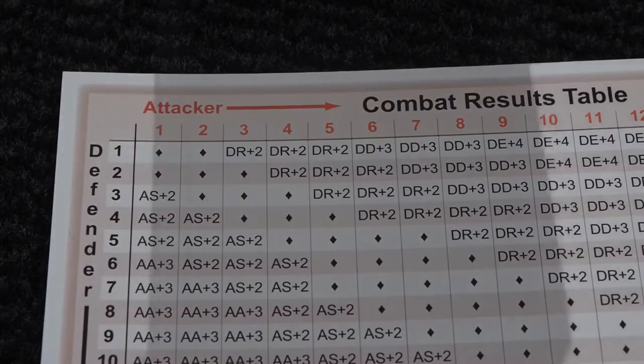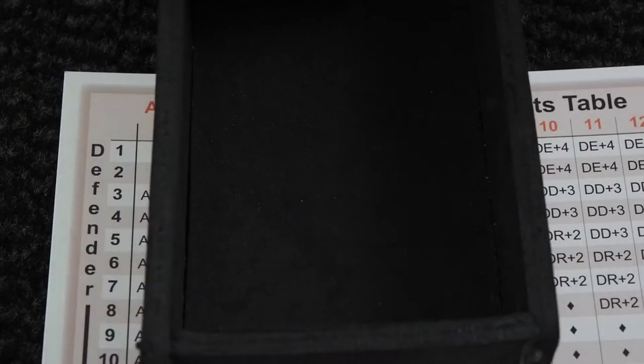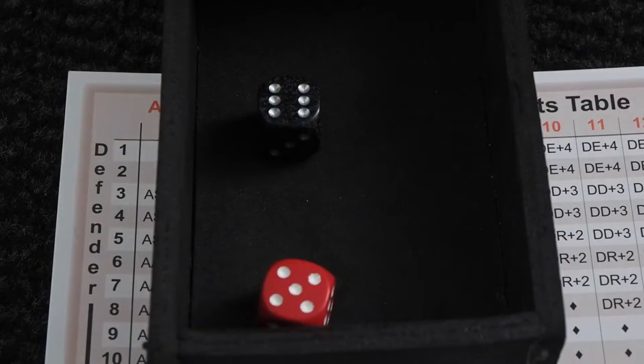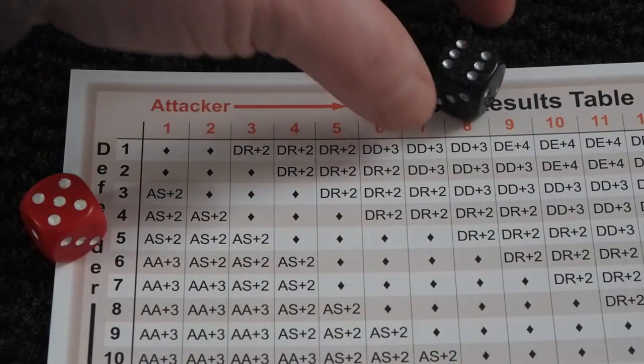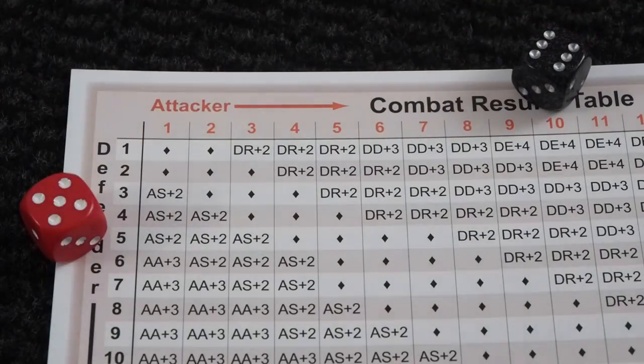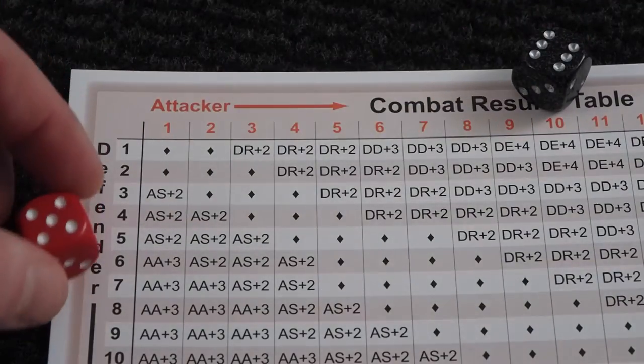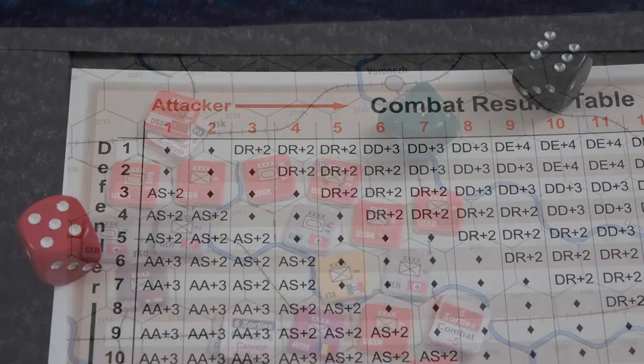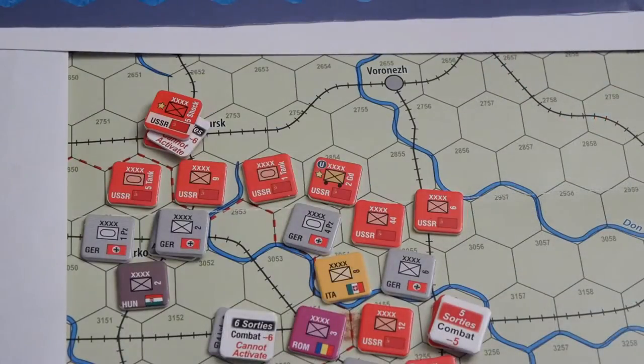We'll do it again — we're down to four. There is one available air sortie left for the Soviet player and he is not going to use that; he will save it for a possible offensive attack next round. Germans plus two for Panzer and plus two for the nationality bonus. The Soviets plus one for elite, and now there is no support. We will be getting a result here — it's a defender retreat. I'm very impressed with the Panzers in fair weather. They are fantastic.